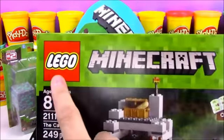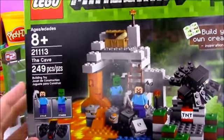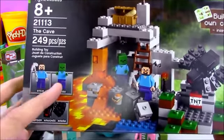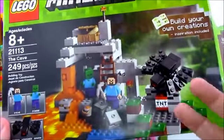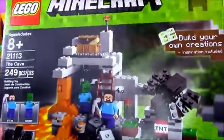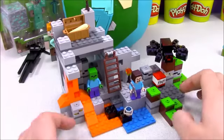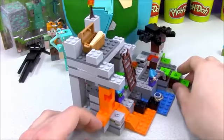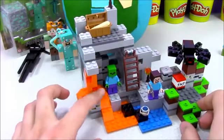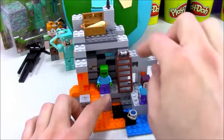Let's take a look at the Lego Minecraft playset first. These are a little new from Lego, and this is sort of the basic starter set — a small set for ages 8 plus. It comes with a Steve, a zombie, and a spider, plus some really cool accessories. I went ahead and built it. I think this is one of the better beginner sets. It was about $25, and you get a lot — the lava, the water, three characters including Steve. Pretty good set.